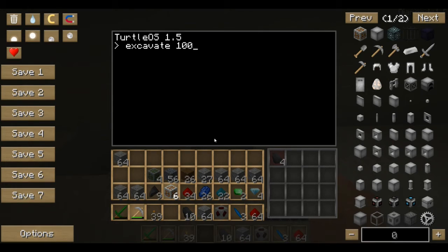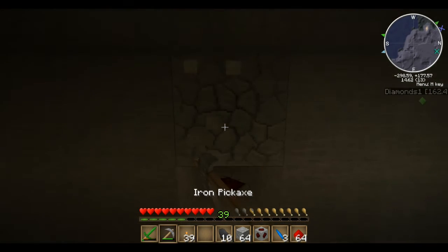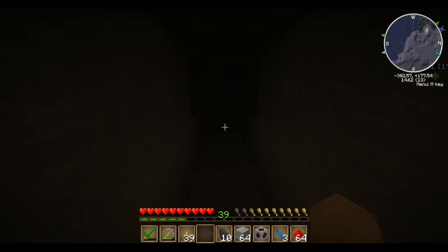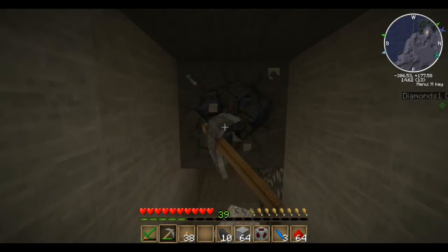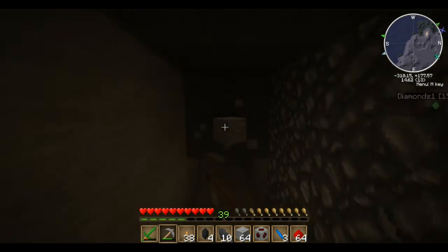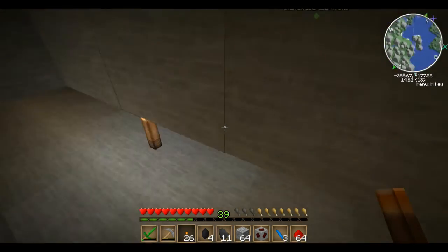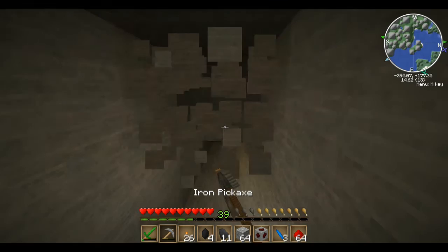Also guys, another command is 'excavate 100.' What this is going to do — and you want to make sure you get your pickaxe ready before you start this — is help you strip mine. Go ahead and activate that and he's off. He just goes straight for about 100 blocks and then he'll turn. If you keep up with him, this is a good way to strip mine. You can just let him go, he'll cycle back and come back again, keeping doing that for another 100 blocks. I like to put torches in between so it hits two tunnels at one time.